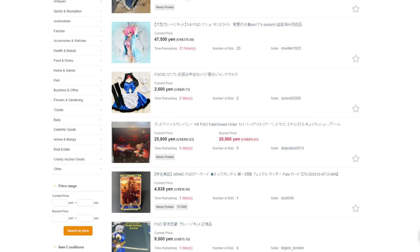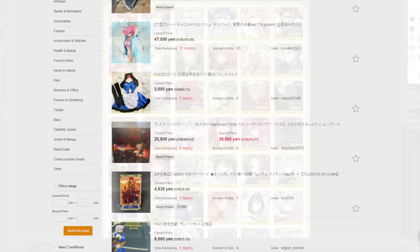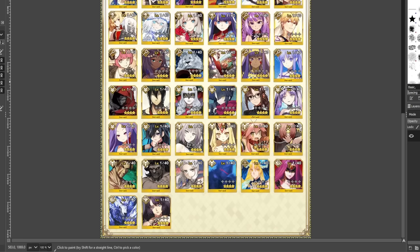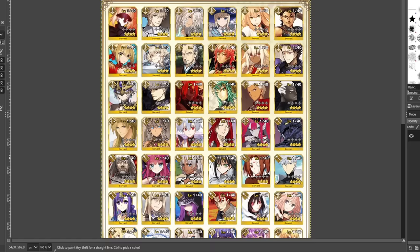Alright, moving back to our regularly scheduled programming. I've got the list of all the servants and my nice nifty little red paintbrush. We're gonna go along every single servant here — the ones that are really high value targets get a green check mark, low value ones get a red X, and the ones that are just kind of okay get a red circle.